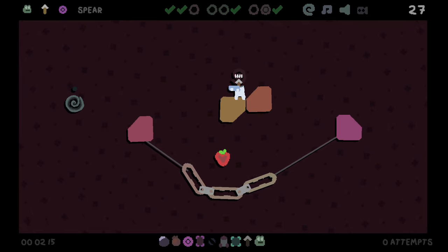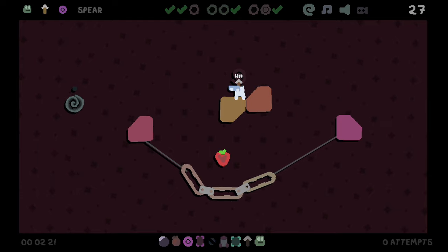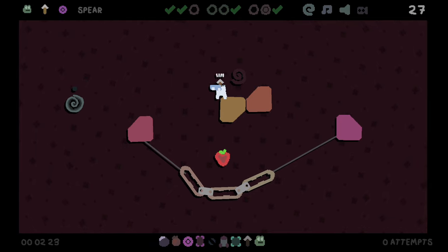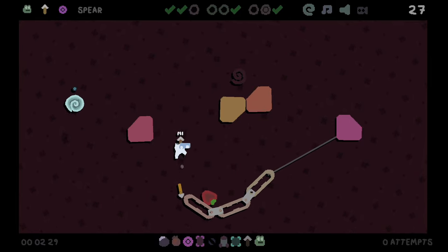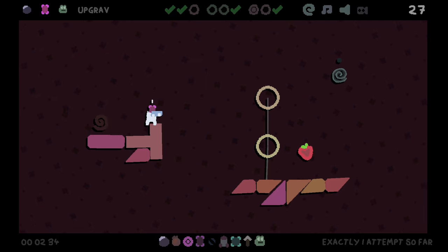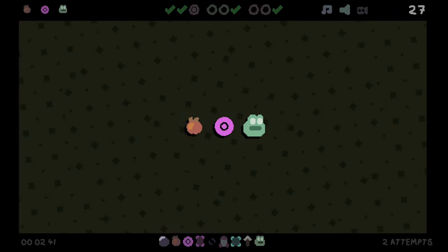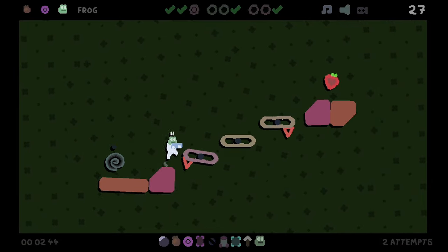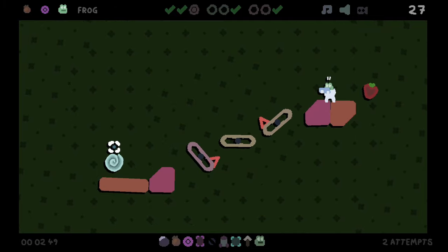Frog, spear, and mobilize. There's an easy solution here — I think you go down and you spear here. Oh, that's no longer connected. Now you might ask yourself how do you get across — I think the answer is frog. The answer is not frog. I mean this is just simply once again a level with no items.